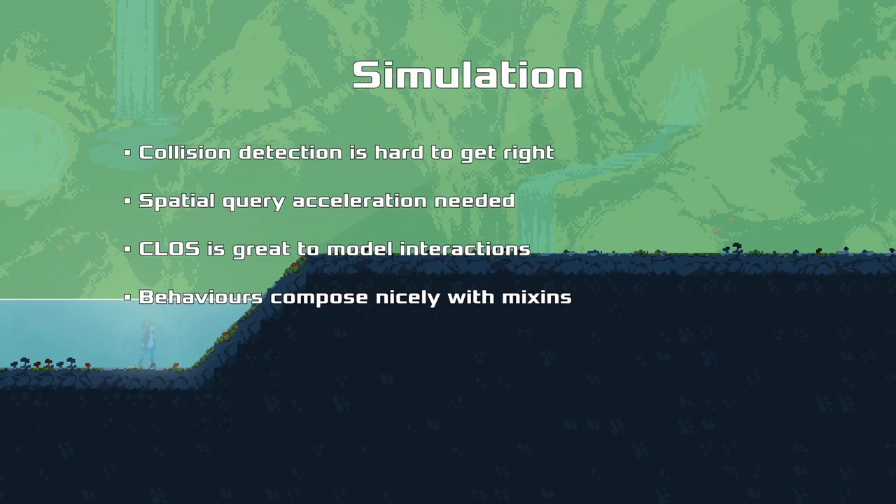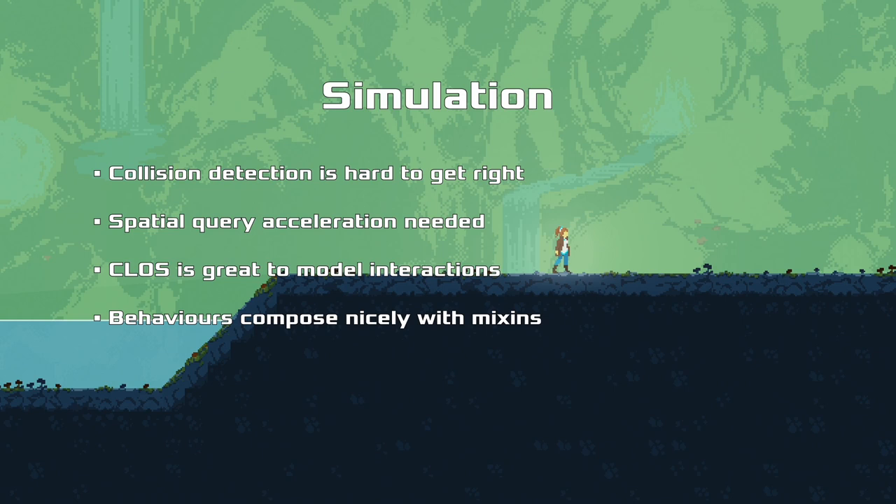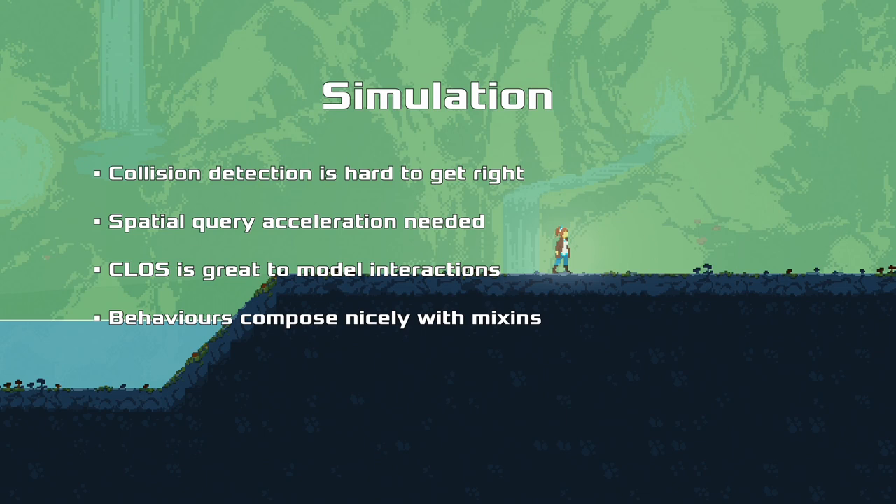For the simulation, the biggest problem is collision detection - that's pretty much what any game developer is going to tell you. It's always horrible because you can never do what's mathematically correct - you always have to cheat, bend the rules to make it easier and nicer to play, which invites bugs and is hard to test. You also need several spatial query acceleration structures because there are huge worlds and you need to filter out all the objects that aren't going to be involved in a collision. We didn't have any of those libraries available when we started out.